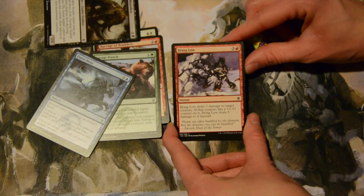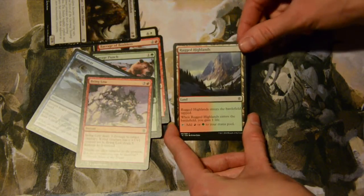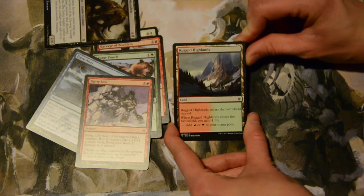Bring Low — four mana, three colorless and a red — deals three damage to a creature. If it has a plus one plus one counter on it, you get to deal five instead. Goodbye to that creature — I just brought you down low.